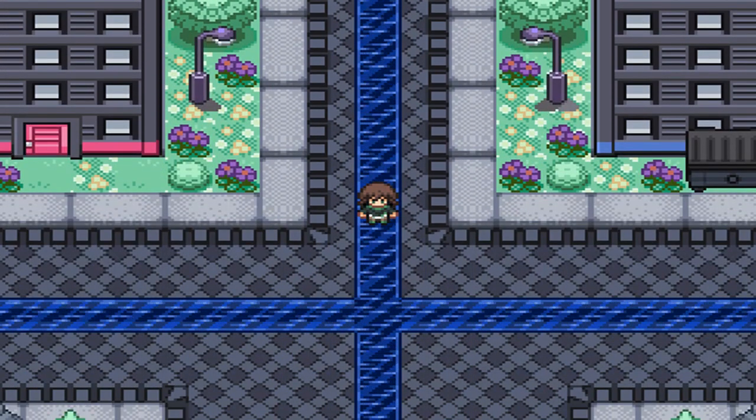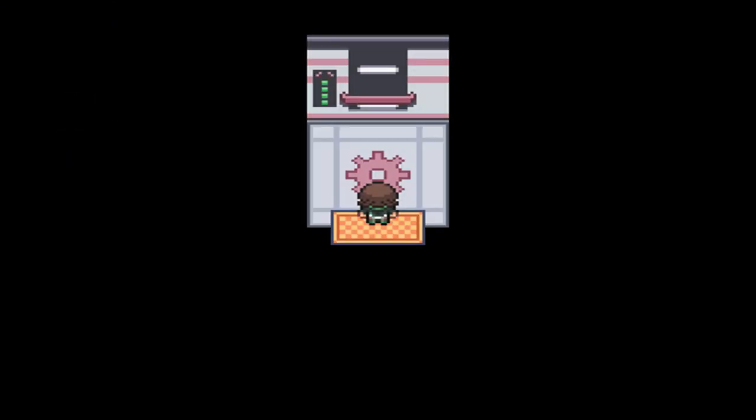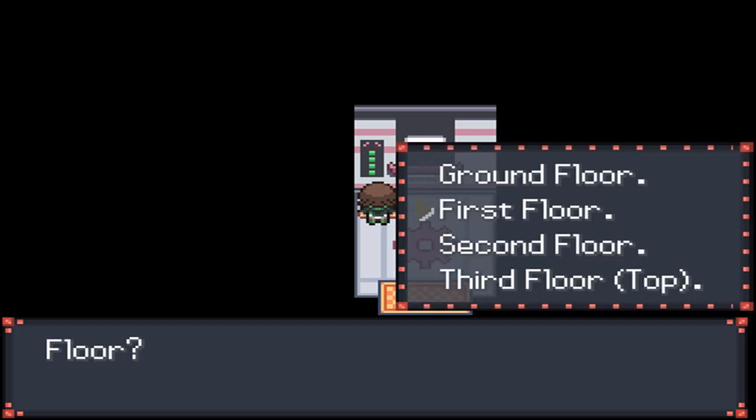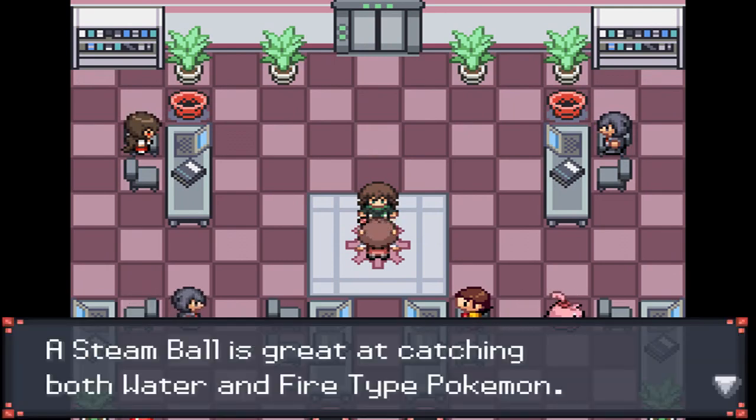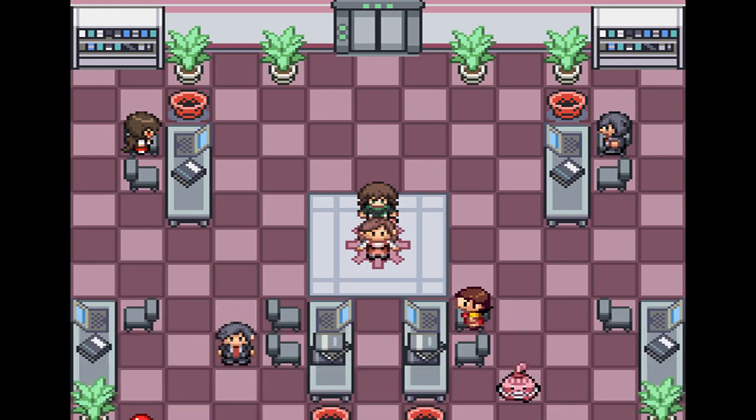We're going to go ahead and explore the city, starting with the Velvet Building. On the first floor, there's a lady who, when you first talk to her, gives you a choice of left or right. If you choose left, she'll give you a Mineral Ball, which is good for catching Rock, Steel, and Ground-type Pokemon. If you choose right, she'll give you a Steam Ball, which is good for catching Water and Fire-type Pokemon.